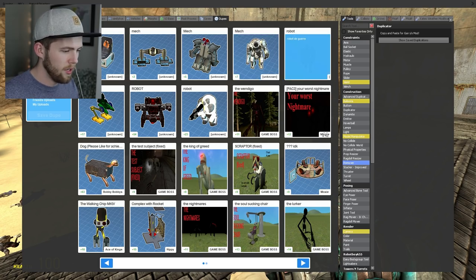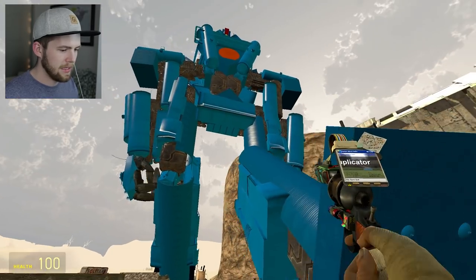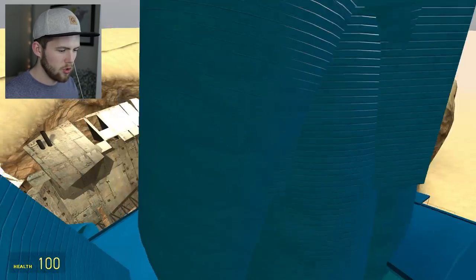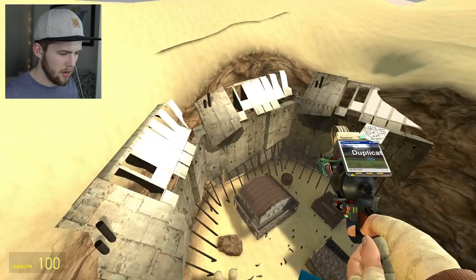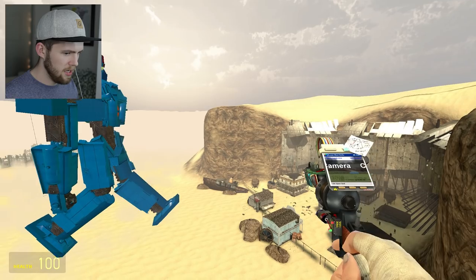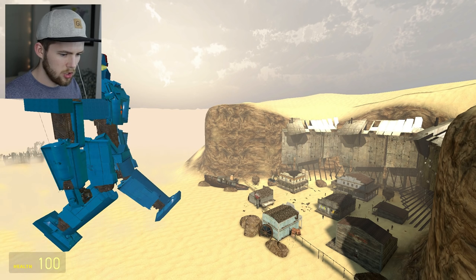I'm gonna go to a really good looking one - this one looks really good. Come on, don't be a- OH MY GOD, he's huge! This is a straight-up Pacific Rim guy right here. Have I spawned something like this before? There are no controls given with this, no instructions. I assume there's a mass killing power. I'm gonna respawn him out here and get a camera so we can see what he's doing when I hit these buttons.